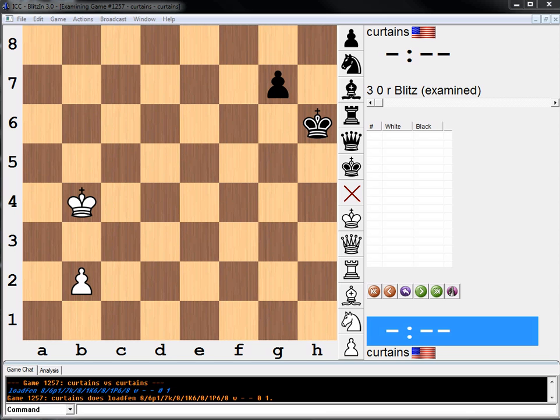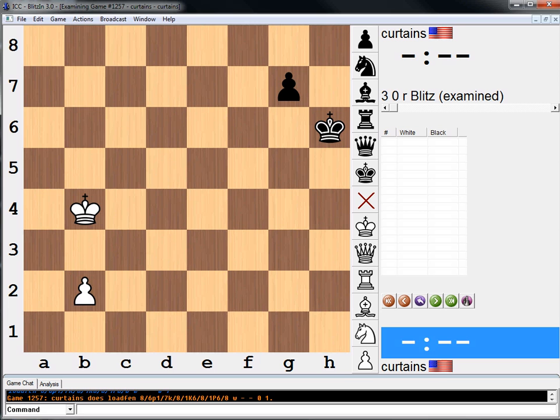Hi, everyone. Welcome to an endgame study. This one was actually posted by somebody on one of my threads, and I figured I'd try to solve it. He basically posted a few king and pawn positions that he thought were difficult.